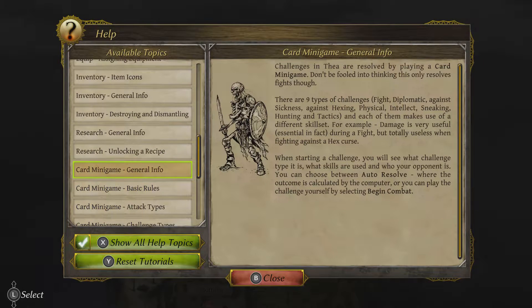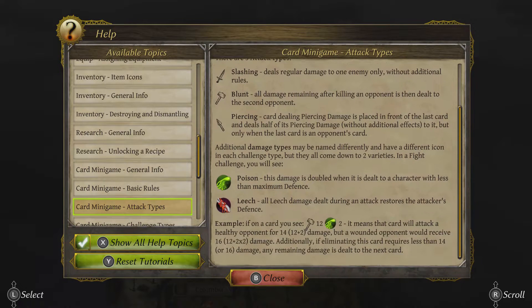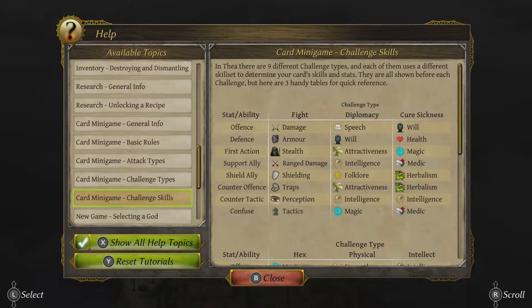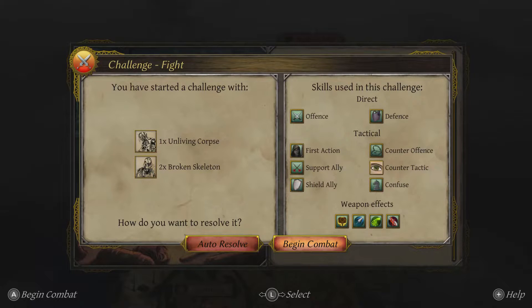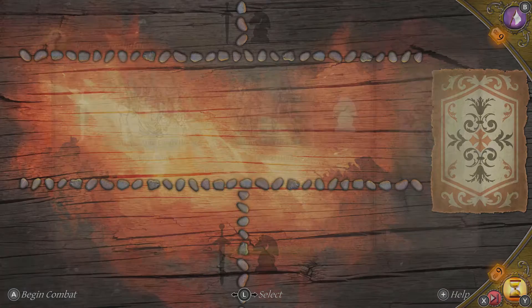So basic fights: offence is damage, defence is armour. We're basically looking for our strongest people — our warriors. They didn't have to play too big a role in the last one because it was hunting boars, but this time we're going to be very useful at fighting the undead. We've got an unliving corpse and two broken skeletons — very scary. As you can see, the skills used in this challenge are offence and defence. We're not going to resolve automatically — we're going to jump in and practise our combat a bit more.